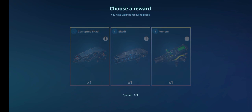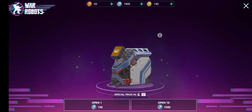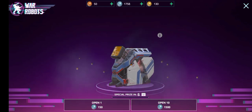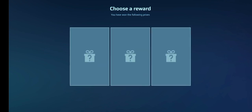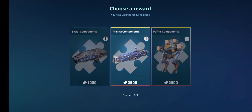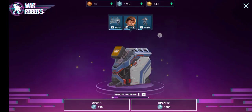There we go — that is what I'm talking about. That is a good special prize. Skady! I'm happy with that. That is what a decent special prize is — no pilots, no 2,500 components, and no tokens. That was a good special prize. We'll definitely get Prisma here. Yep, there we go. At least I got a Skady, that's pretty good.